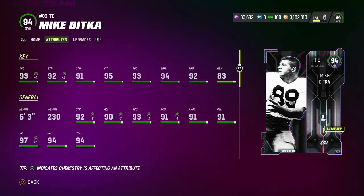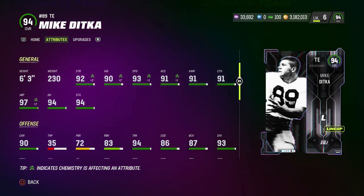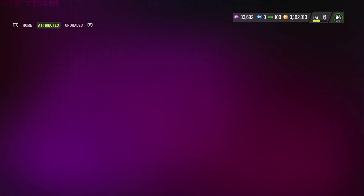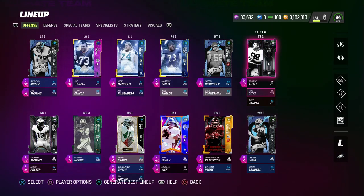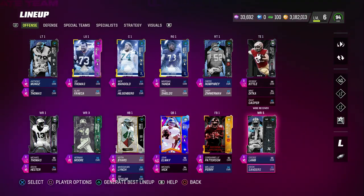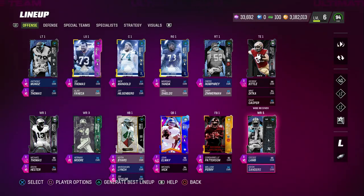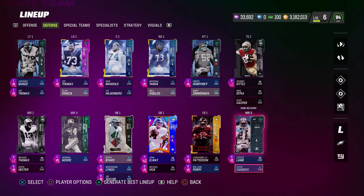The Mike Ditka legend card — you're going to notice one of the fastest tight ends in the game. The other thing that's really good about this guy is that he has 80 hip power. What I like to do is put players with high hip power in these positions if I'm not going to be utilizing a two or three tight end system in my main offense. Another key depth chart position is your wide receiver number five — he's also involved on the kickoff return team. And that brings me to my next piece, which is defensively.